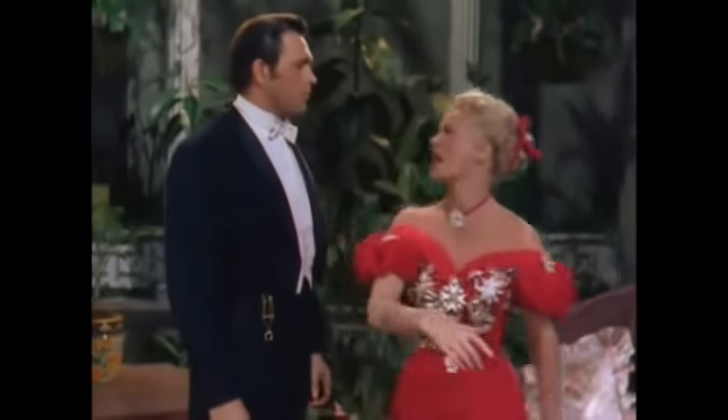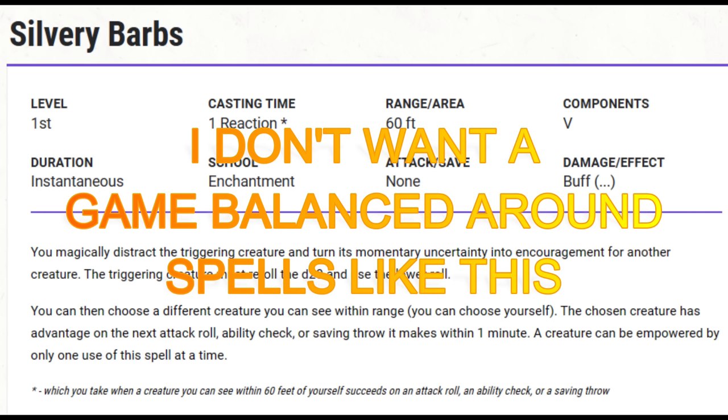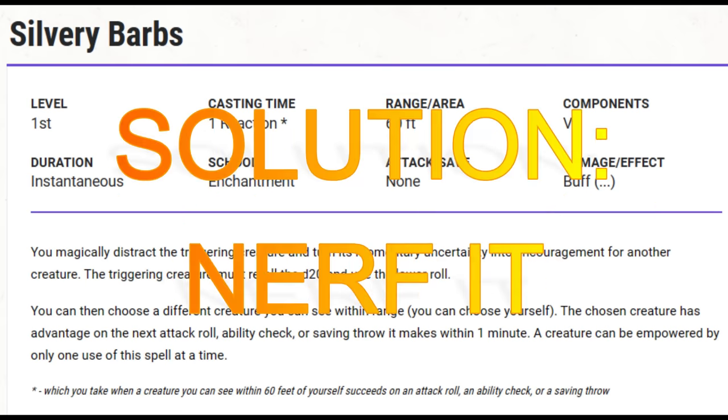Secondly, there's this thing we call the Martial Caster Divide, which can be summed up in one sentence: anything you can do, I can do better. You can pick any kind of challenge — whether exploration, social, or combat — and there is a spell that's a better or more effective solution than any non-spell feature, even other limited-use features. Buffing 90% of the spells in the game would only make this issue worse. I don't want a game where every first-level option or feature is balanced against Silvery Barbs. The best solution is to identify the wildly out-of-balance spell options and nerf them, and by doing this alone, you do more to correct the Martial Caster Divide than anything else you could do.